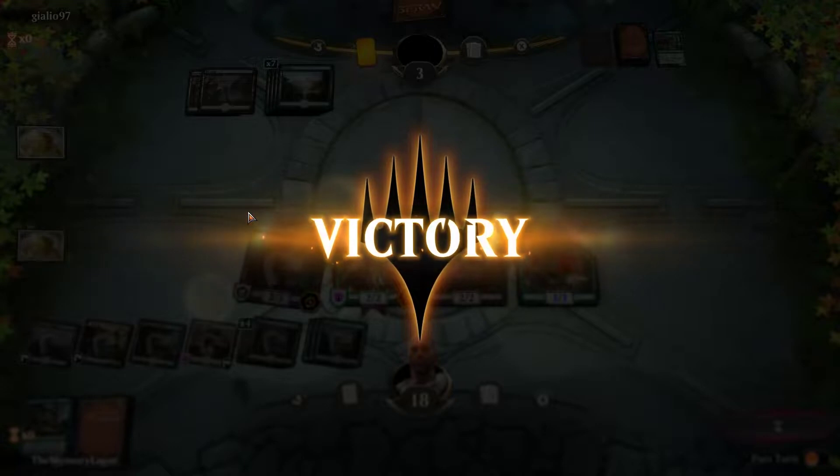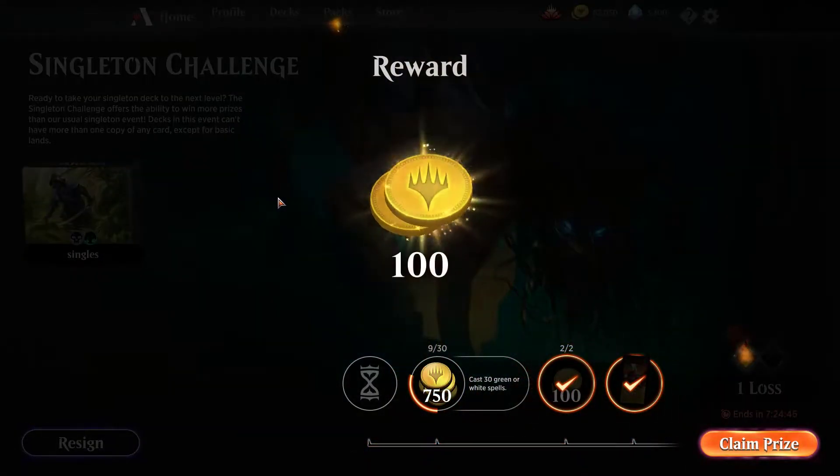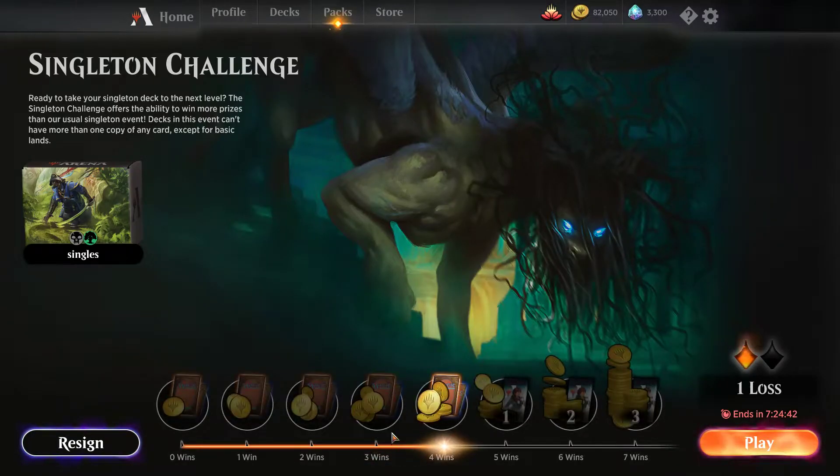I underrated cards like Tendershoot Dryad — it does seem like the format has moved to be about 60% green-black decks, and it's really important to have cards that can just take over the game. You have leverage against the fact that everyone's only running one Chupacabra, one Vraska's Contempt, one Cast Down — and if you can keep track of that stuff you're in a good spot. That was about 21 minutes and two games with a little pause in the middle. We'll be right back finishing off this run, hopefully. The deck is pretty fun to play — it's a nice departure from regular green-black — and we'll be back soon with what might be the conclusion.